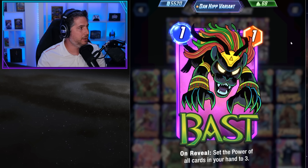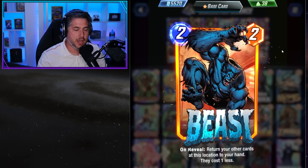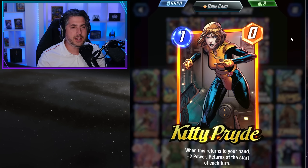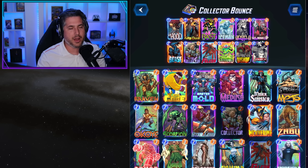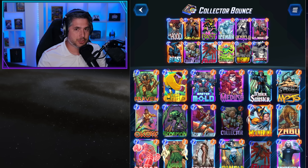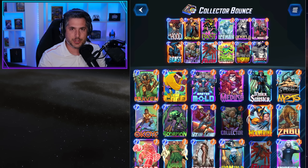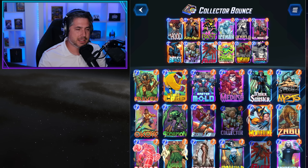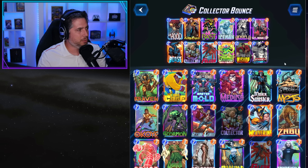Most importantly there's Beast. What you're able to do with Beast is bounce back Kitty Pride — Kitty Pride becomes a zero and basically becomes a free engine for Angela, Bishop, and others. There's so much to like in this list. Piloting it can be a little tricky; it's one of those decks where you've got to write off your first 20 games because you're going to lose most of them, and as you get more familiar with the piloting you start to get a stranglehold on how to get solid wins.